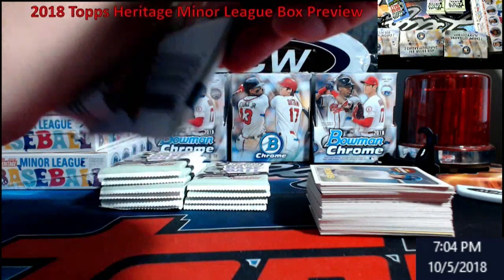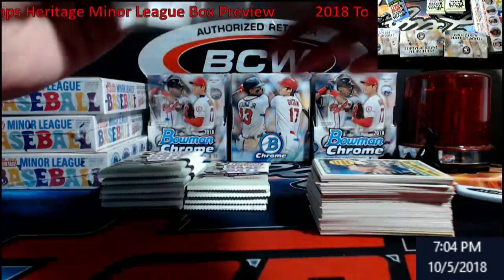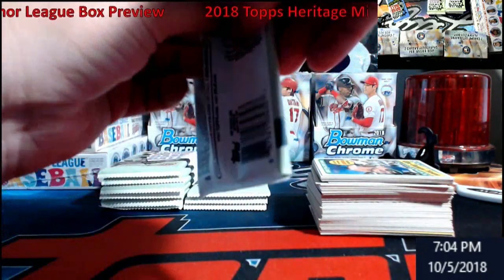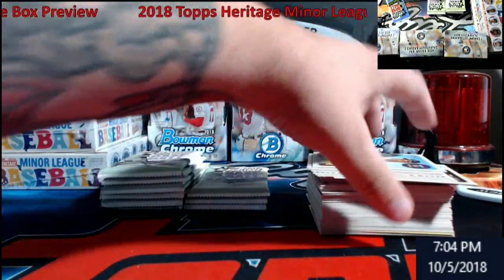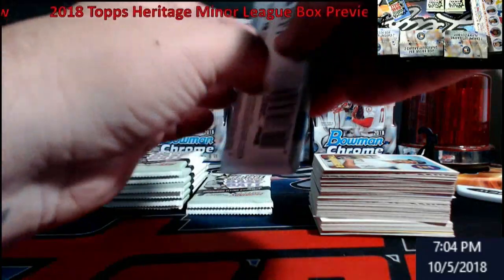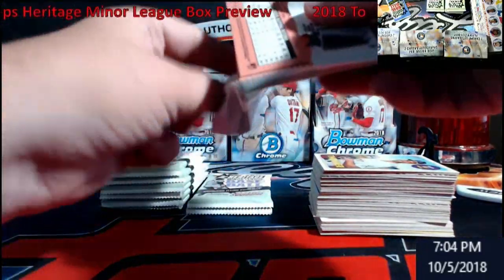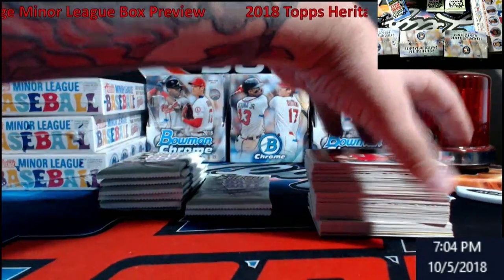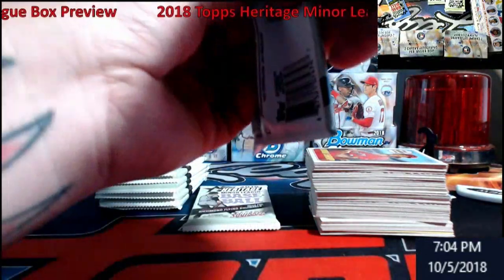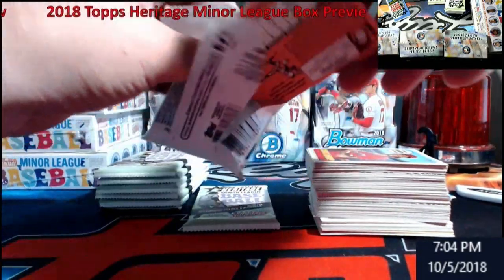I had the Yankees, hit random, and pulled an orange Clint Frazier auto numbered about 25, then a base Chance Adams red out of five. I think I got my money back because I've seen the Frazier sell for a buck ten — I was in it deep for a buck thirty-eight. I had some other autos for the Orioles too, so I figured I did pretty well. It's not often you make money on breaks, especially multi-team fillers.